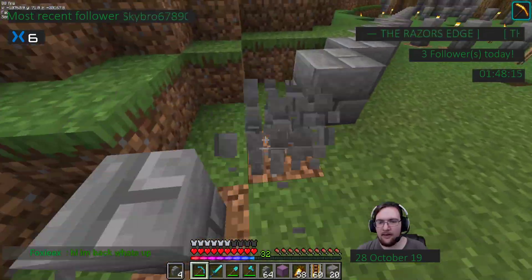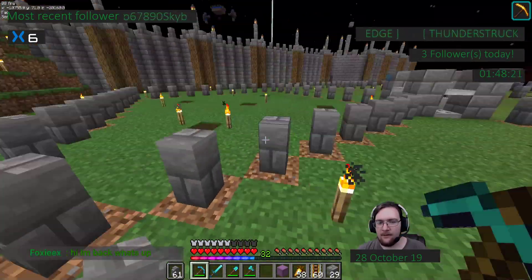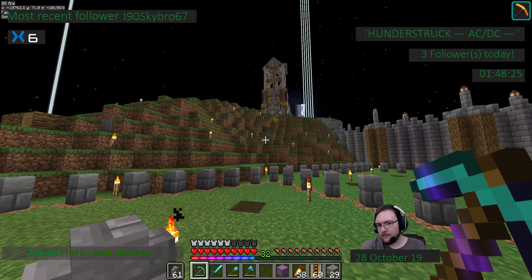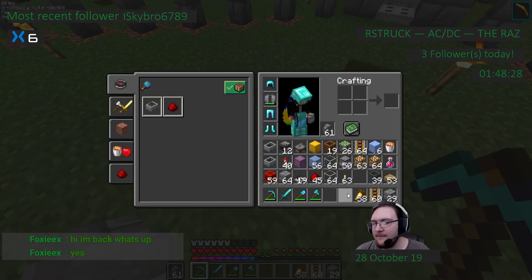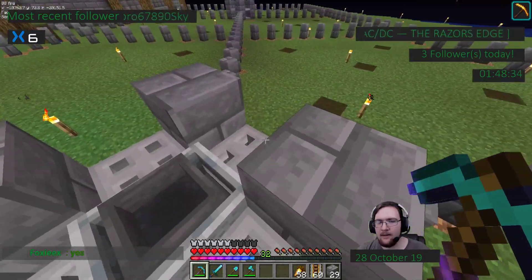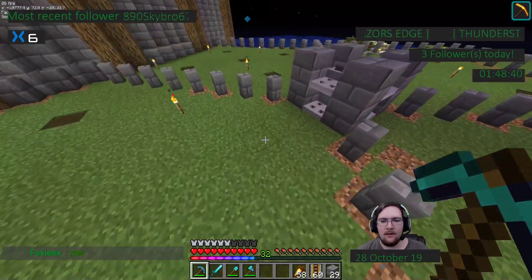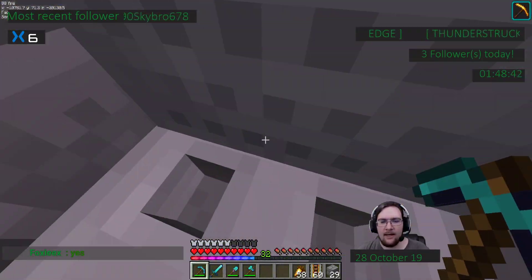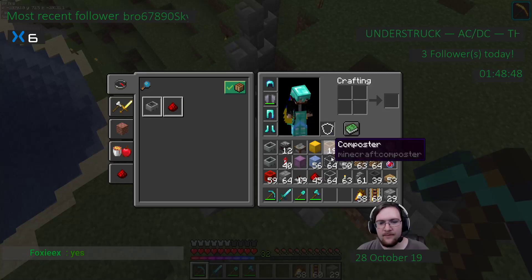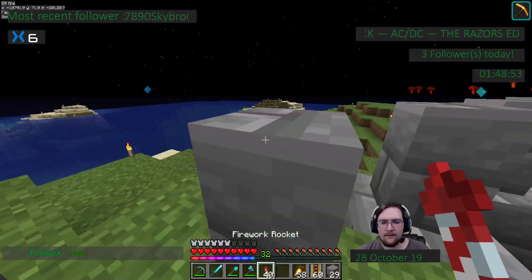We got those walls done and we're doing them now, then we're going to till the land and move the edge villagers in. One issue: we're going to have to tear up our villager trading hall. I should be able to do longer streams in the morning since I'll have more morning time. Right now I'm having to go in at 9, so I need more grass to fix this area — let me grab some firework rockets.